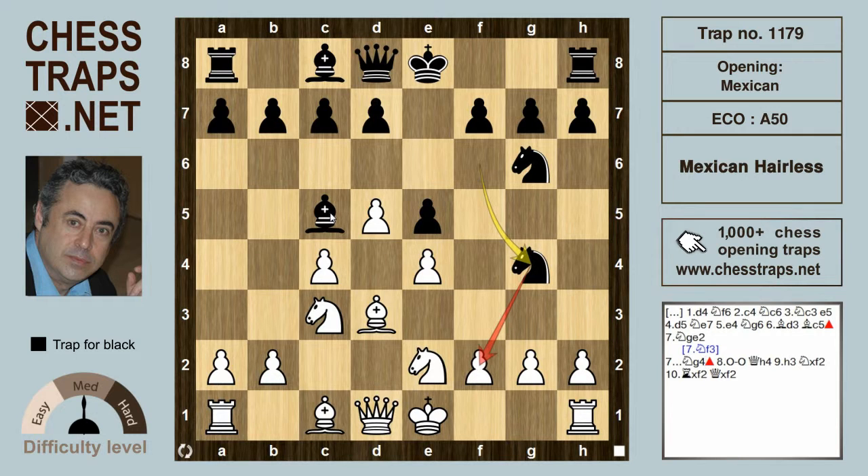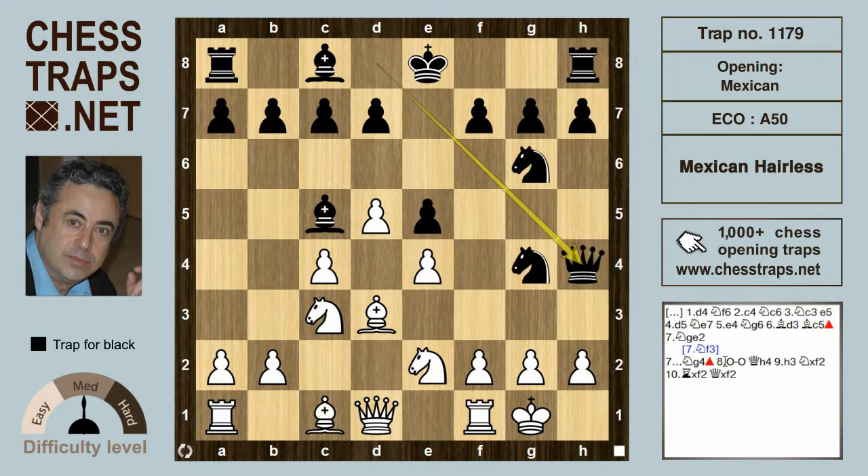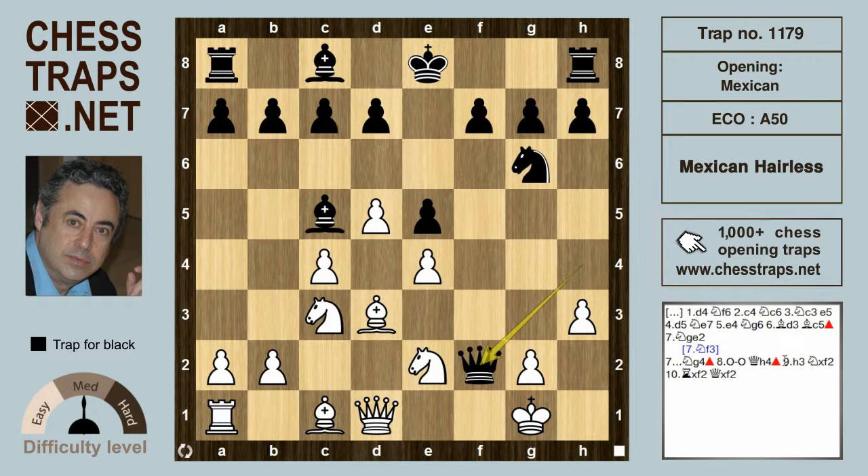Black is now hitting f2, and if White continues to drag out the suffering with castles, he will no doubt face Queen h4, hitting f2 again. The game may continue h3 — obviously to prevent mate on h2, which is the primary threat — then Knight takes f2, Rook takes f2, Queen takes f2 check, and Black is well on the way to a well-deserved win. This has been the Mexican Hairless, a trap in the Mexican Defense. Hope it was informative, thank you for watching!